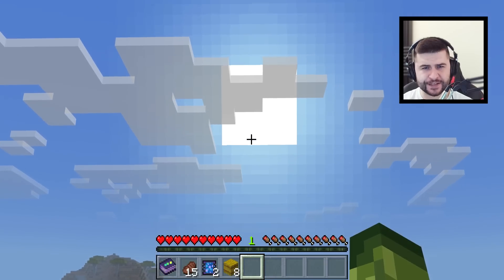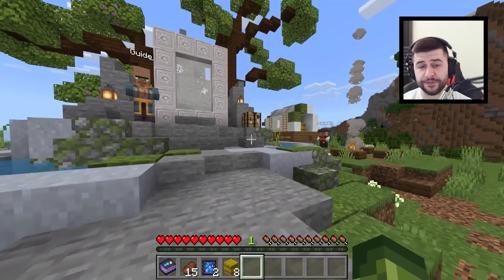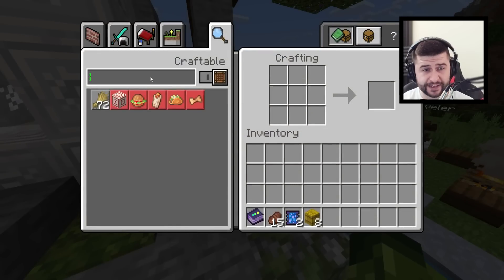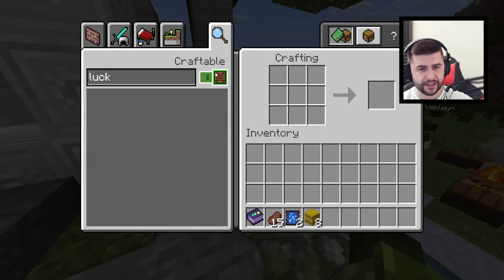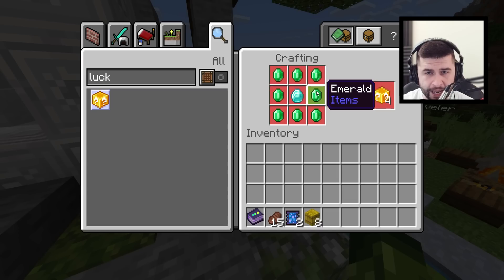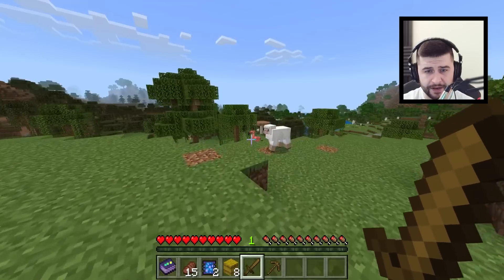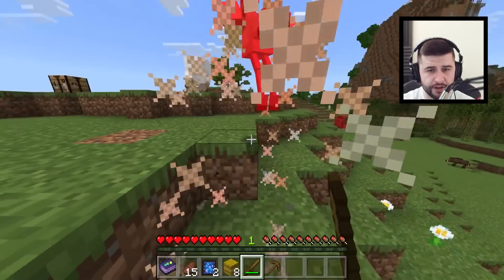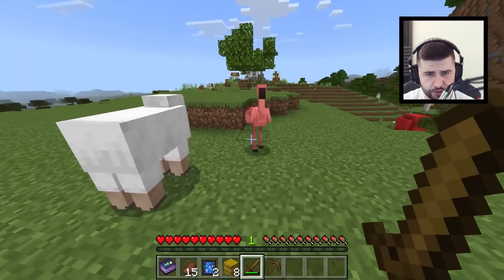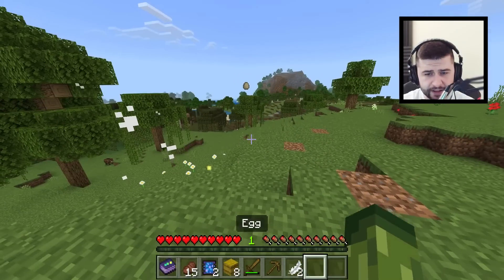It is a new dawn, a new day — we're going to check this out in survival mode. I'm so impressed with what we've seen so far. If we type in 'lucky' and hit craft, we need diamonds and emeralds and you'll get four lucky blocks. I'm sorry Mr. Flamingo, but I need to know what you drop. He dropped an egg and some feathers.